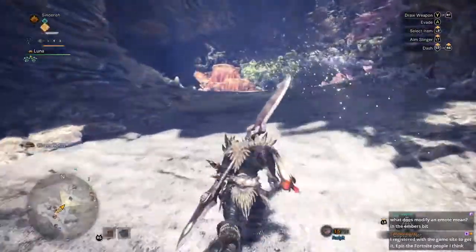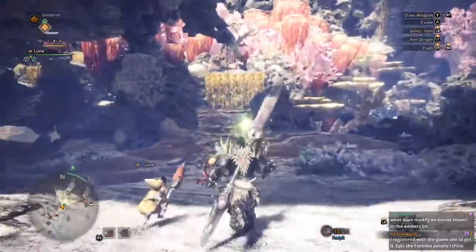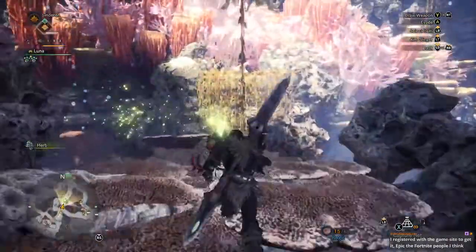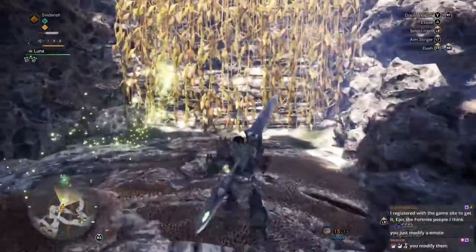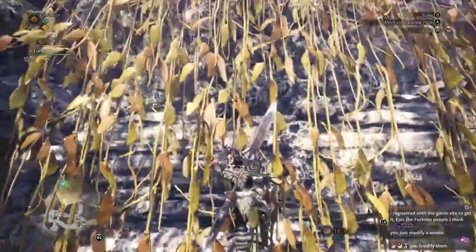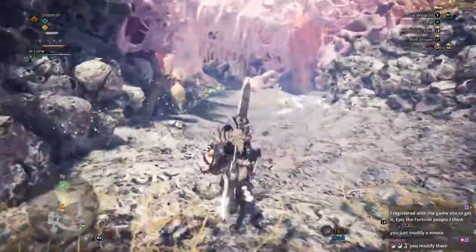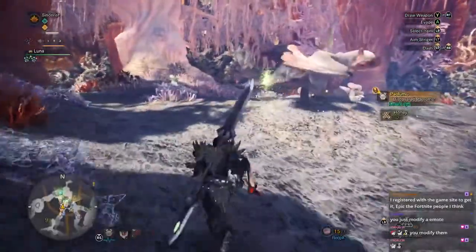What does 'modify an emote' mean in the Embers bit? So with channel points, you can do certain things. One of them is modifying an emote, where you unlock one of the channel emotes for whatever channel you're on. You can add stuff to them — Angelica's done that there. I think you keep them for a while. It's the Epic Games Store to get it — big Fortnite people, I think.